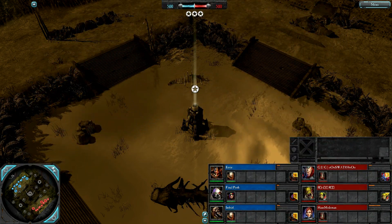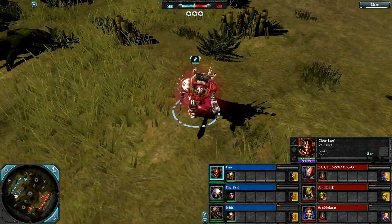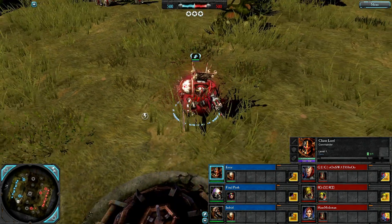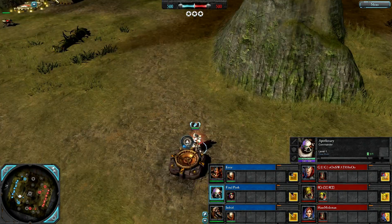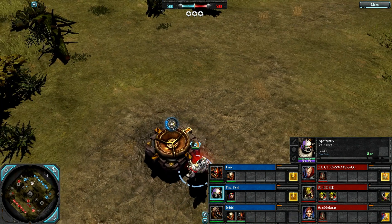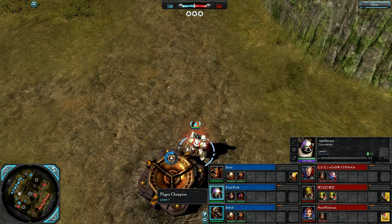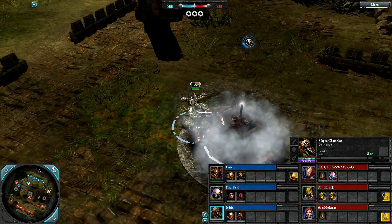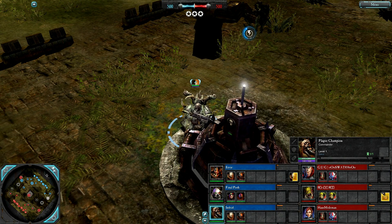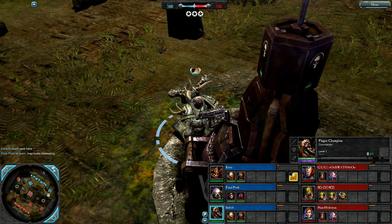Hey people, injured here, 3v3 death while Temple, blue team. Eerie is playing a Chaos Lord - durable and destructive commander that walks through cover and cannot be suppressed, fights melee, good offense and disruption. Alongside him, Final Push is an Apothecary support commander that fights melee by default, can get a ranged weapon, starts off with a targeted heal and a passive health regeneration aura.